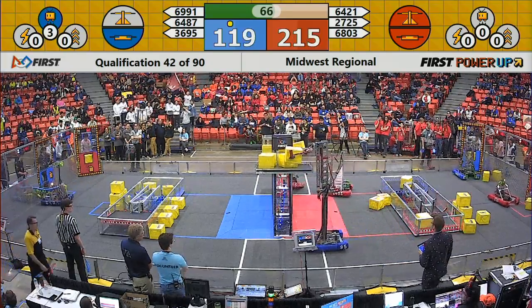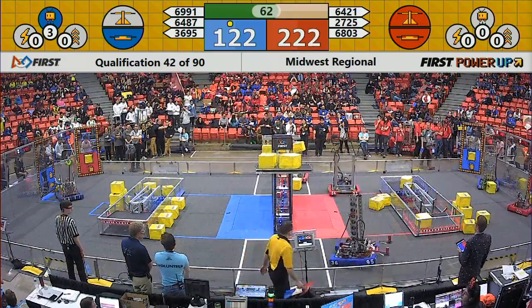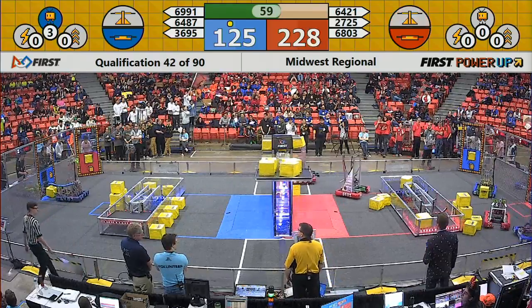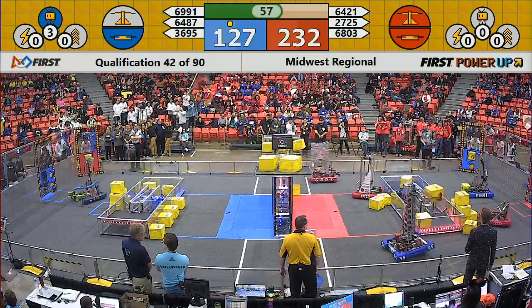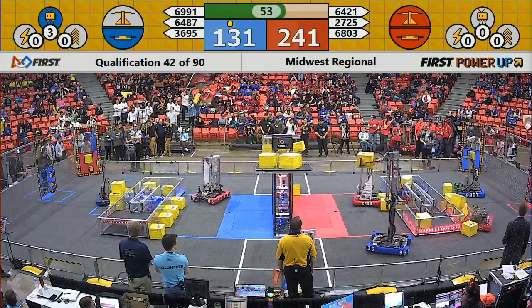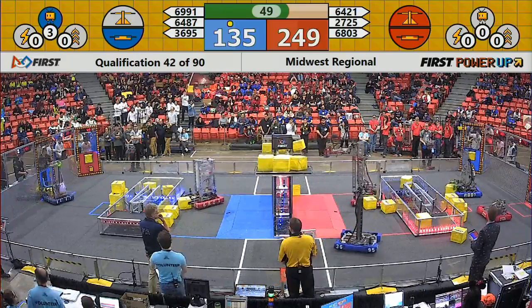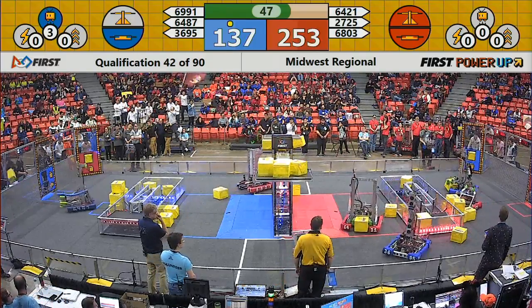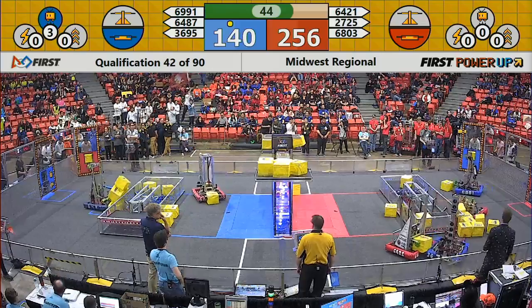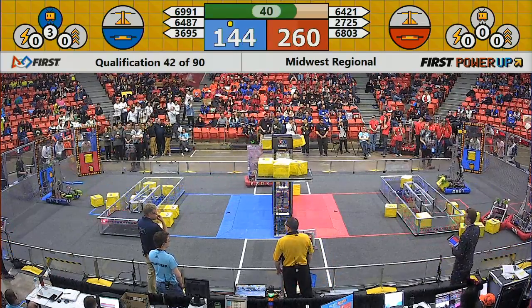Fox in His Prime going vertical again, places one power cube and 6803 High Panda misses their power cube. Let's see if they can recollect it to keep the scale balanced in their favor. Fox in His Prime making their way back. Meanwhile their Alliance partner, 6991, trying to pick up a cube, barely missed it. Getting a little bit of a shove by 2725 IP Robotics.